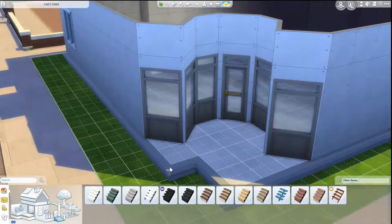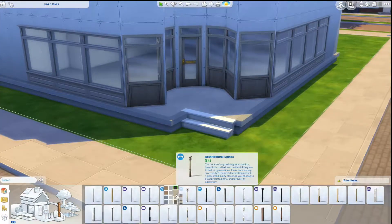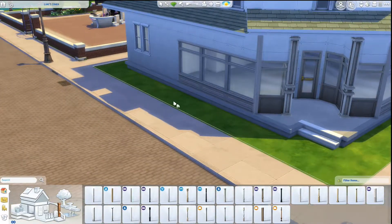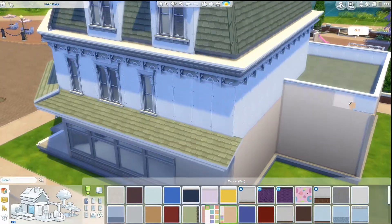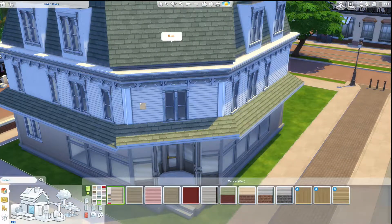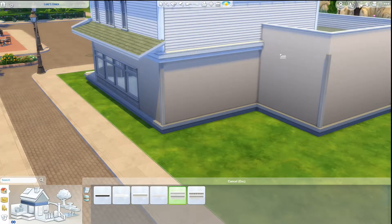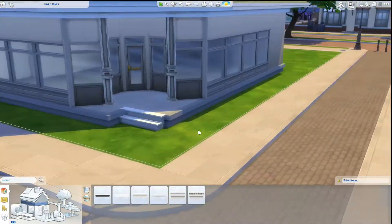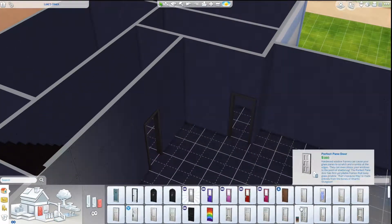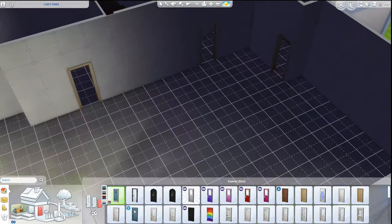The doors and windows that were part of the Get to Work expansion pack were absolutely perfect for this because they're for storefronts and things like that. Luke's Diner is actually a renovated hardware store that his father used to own, so it does have the storefront look. They also have a bit of a historic feel, which is perfect because Luke's Diner is in the little town of Stars Hollow, a historic town in Connecticut. I really think a lot of the Sims 4 features go well with historic buildings.